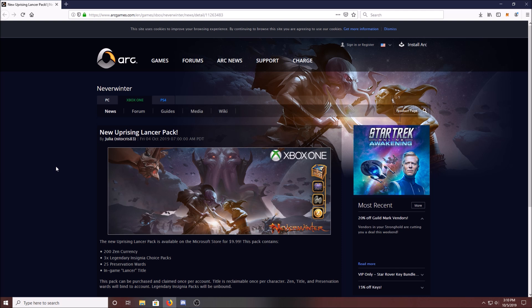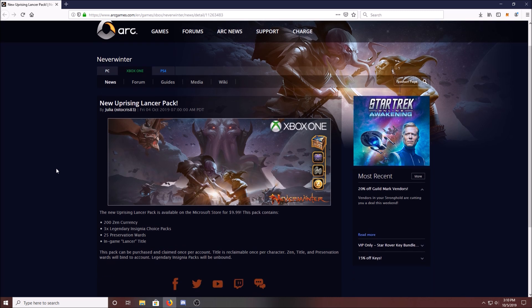So let's take a look at this, explore it, and talk about it. This is the Uprising Lancer pack — it's going to be $10. You can't buy this with Zen; you have to buy it with actual USD currency or the equivalent in your country. It's $9.99 and it includes 200 Zen, 25 Preservation Wards, a Lancer title, and 3 Legendary Insignia choice packs.